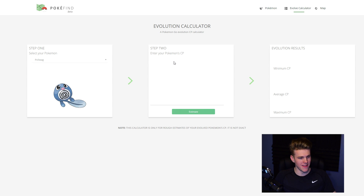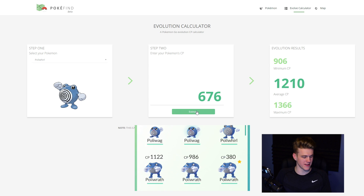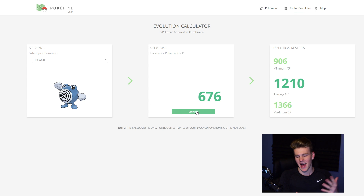So we've selected our Poliwag — his CP is 393, very low on the totem pole. I want to catch a higher-level Poliwag. The calculator estimates he'll evolve into around a 676 Poliwhirl. Judging by the arc, I think we can do better. And working off that, the estimated Poliwrath would be around 1,200, but we already have a 1,100 Poliwrath — so that's only an extra 100. I don't really see the point.